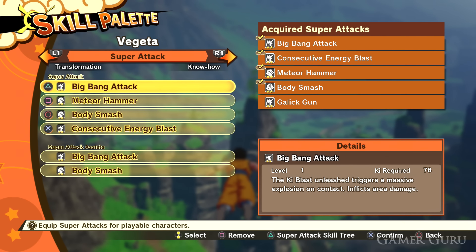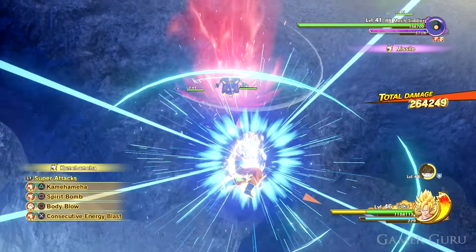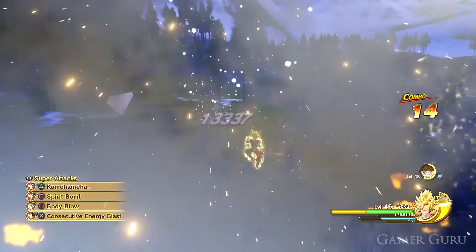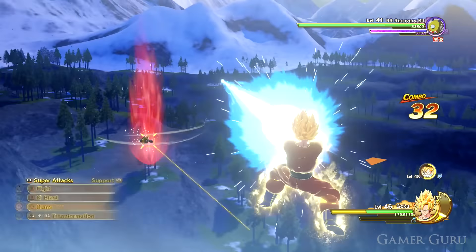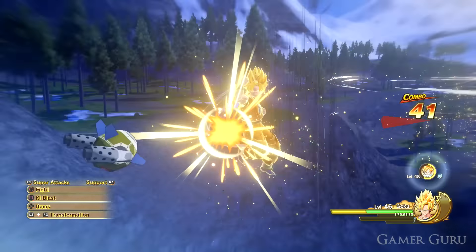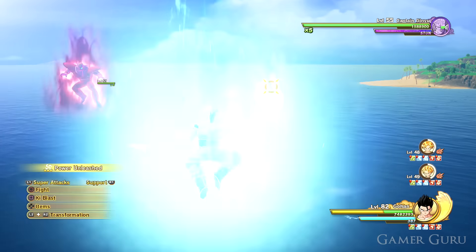Next in the combat category is surge mode. Pretty much everyone knows how to activate it — hold down triangle when both your ki and tension gauge are fully charged up, and it puts you into surge mode. Not many people use the benefits to the full extent though. Apart from boosting all your stats, it does a few other cool things: it allows you to cancel super attacks halfway through in case you need to dodge; it auto-chases the enemy after knocking them back; and most importantly, it allows you to spam super attacks such as Masenko or any of the beam attacks.